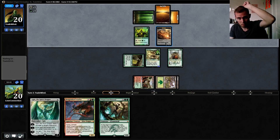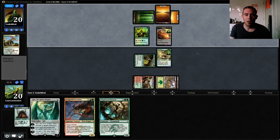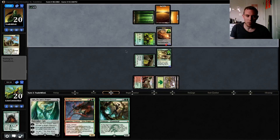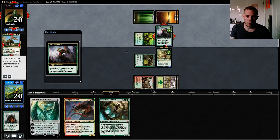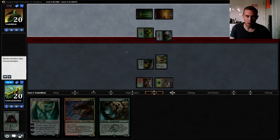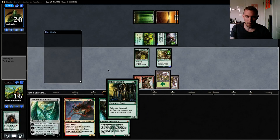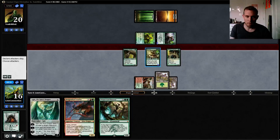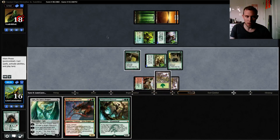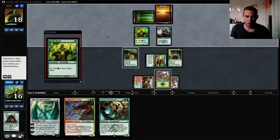Jarmoka's Command — fight this thing. So if we draw a land here, I feel pretty good about ourselves. If we don't draw a land, I do not. This game is going to be pretty tough to win.